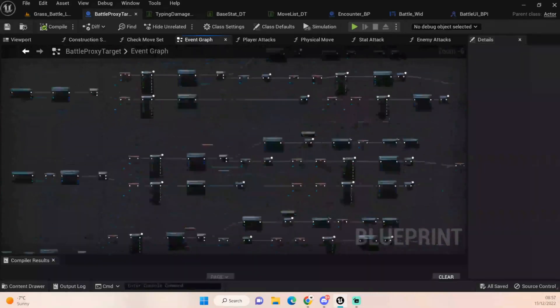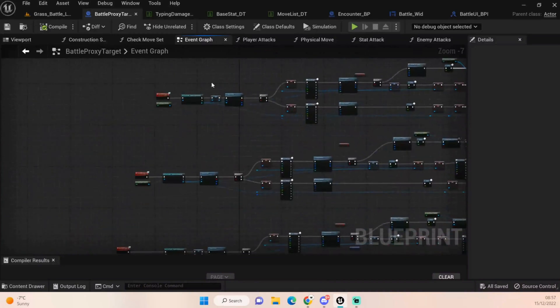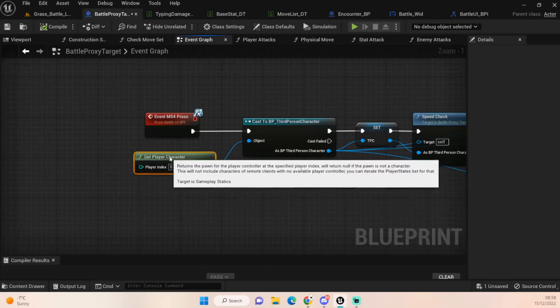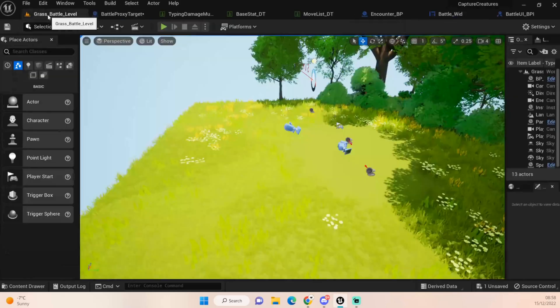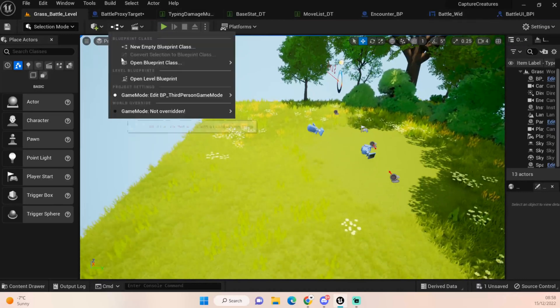It looks like a lot - it's kind of crazy. I'm going to streamline it and make it better. I'm trying to think of ways to have one line of code instead of four identical code blocks for one button press. I have an idea but haven't tested it yet, but if I do that it will make everything run a little bit better. So let's take a look at this now - we have this Battle Proxy, and we want it to spawn into the world when we start the encounter and then be destroyed when we leave.